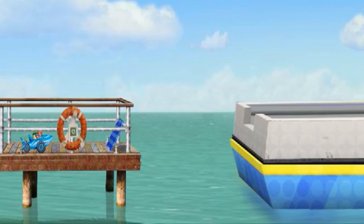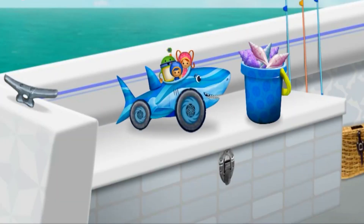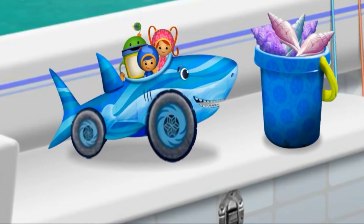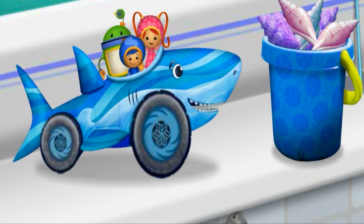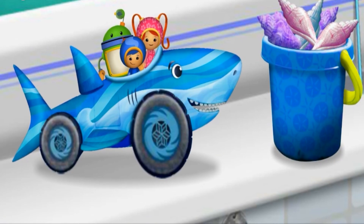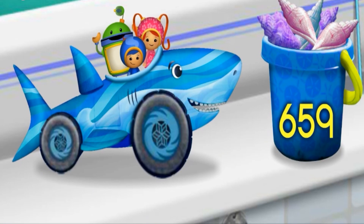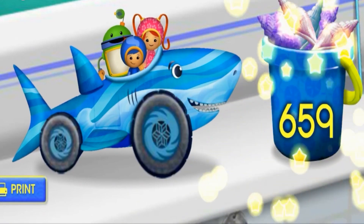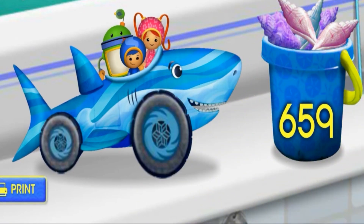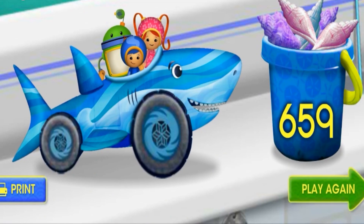Hold on to your helmets! Here we go! Umi Friend, with your help, we made it onto the ferry! Thanks for helping us get Shark Car back to Jose! And look how many shells we collected! I feel a shell-a-bration coming on! To print out and create your own Shark Car, click the Print button. Or to race Shark Car to the ferry again, click the Play Again button.